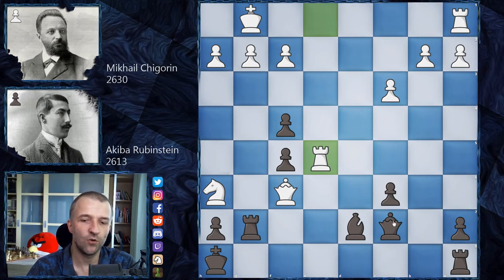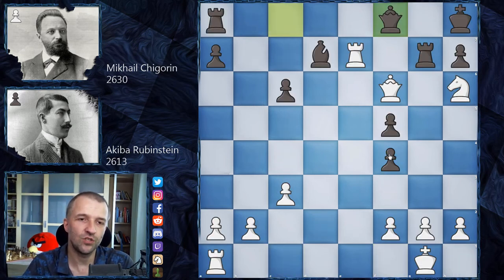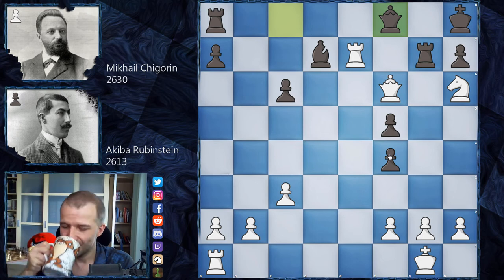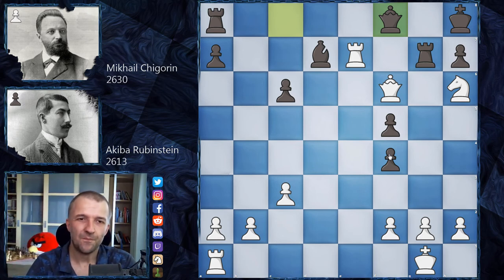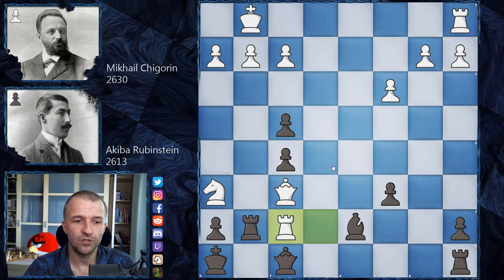The rook is coming to e7 and that will be checkmate. What can black do? It's a lost position. Rubinstein plays queen c8, we have rook e7, queen f8. Feel free to pause the video - find the best move for Chigorin to finish Rubinstein off. Okay, the move Chigorin played is rook f7, and Akiba Rubinstein resigned the game - because he has to exchange the queen for the rook and the game is lost. There are no other options.